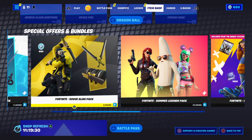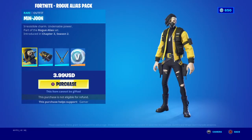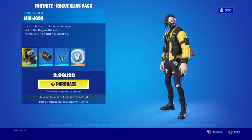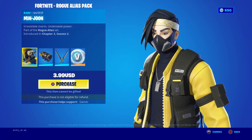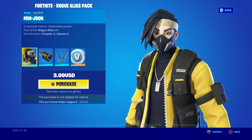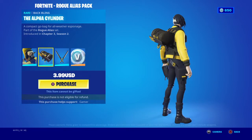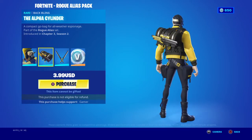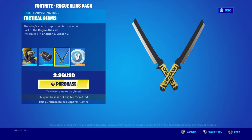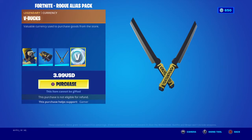Fortnite Rogue Elias Pack — this has been here for a while, they still haven't changed it. We have the men's skin — I can't tell if this is a guy or a girl. It looks like a girl but when you zoom in closely it looks like a guy. We have the Alpha Cylinder, Tactical Gemma's, and you get like 600 V-Bucks.